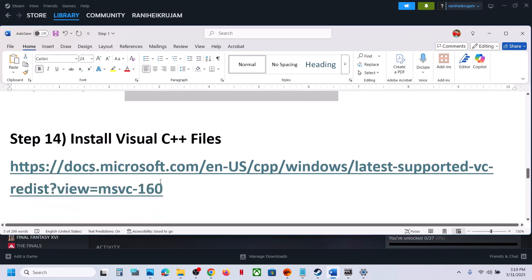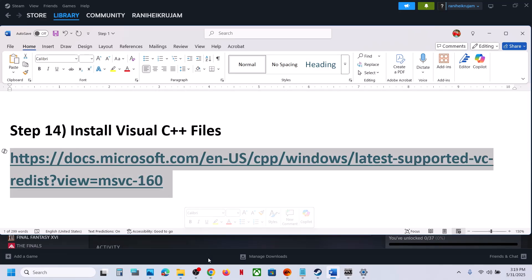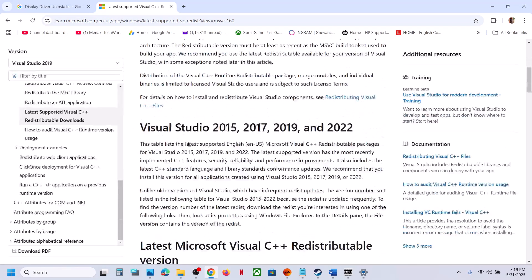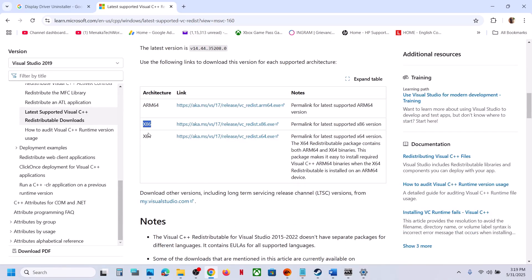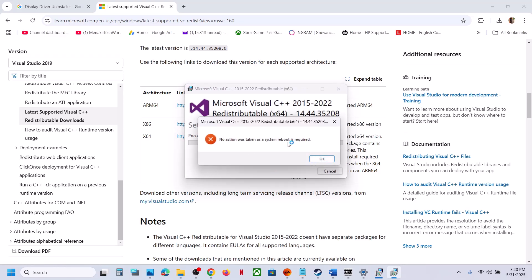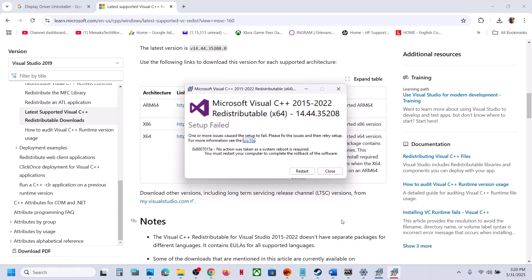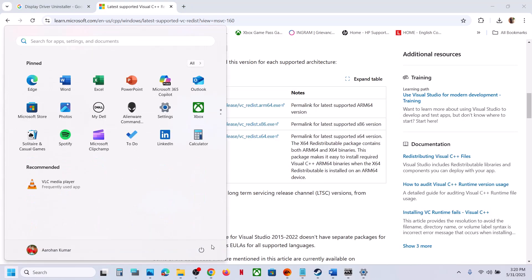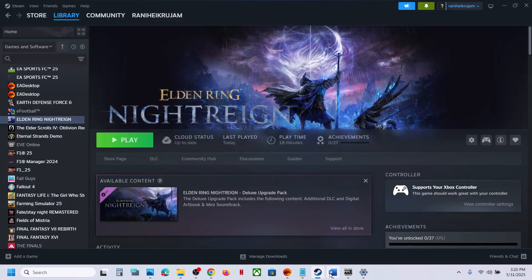Still not working? Install the Visual C++ redistributable files. Copy the link from the video description and open it in a browser — it will take you to the Microsoft website. Download both the x86 and x64 versions. Run each exe file. If you see a Repair option, click Repair; if you see Install, click Install. Once installed, you must restart your computer. After the restart, launch the game.